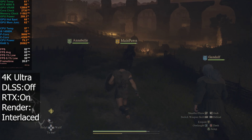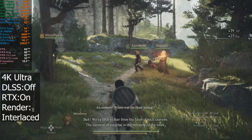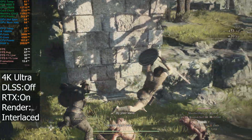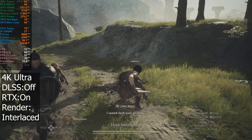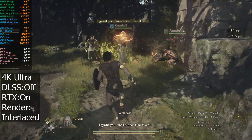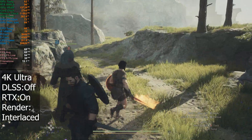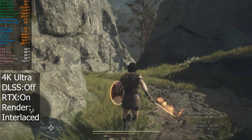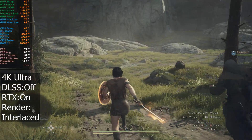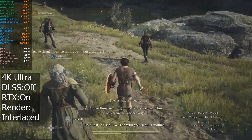I'd always try and play on progressive if I can. There's an ambush — Gandalf, no! Get the Balrog. Well, that didn't go very well for them. Let's keep heading towards this objective. Hitting up to almost 70 FPS here. With progressive rendering mode, that would look more like 50 to 55.